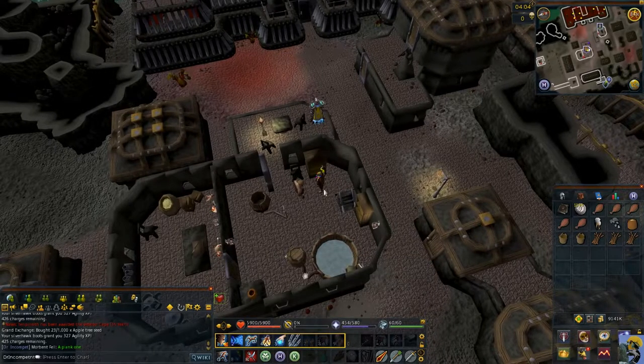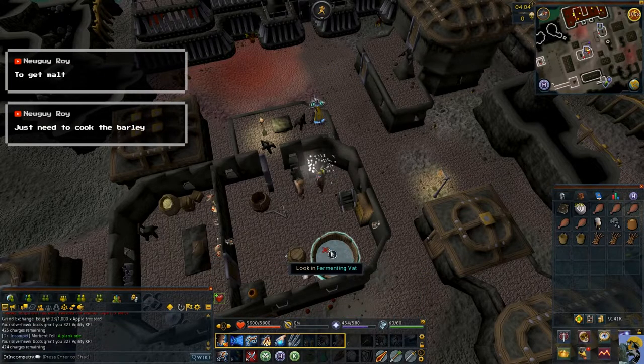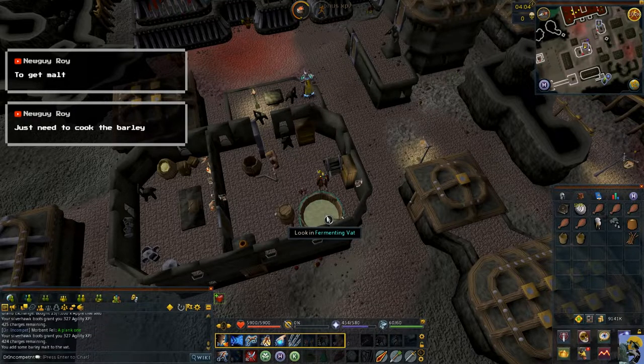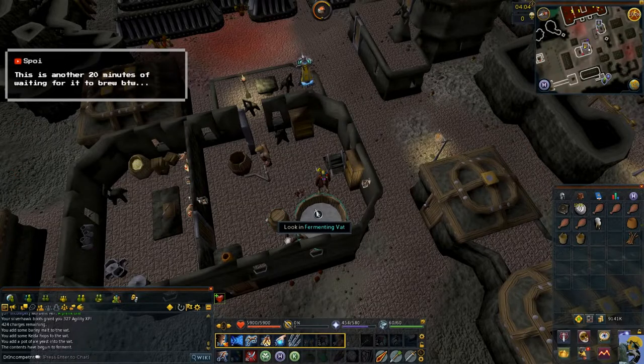Give me the breakdown. It's roasted barley - oh no, I got it! Okay, use the barley malt here. Cool, and then it's in there - that's ready. Now it's time to use the hops. There we go. And then use the yeast. The contents have begun to ferment.